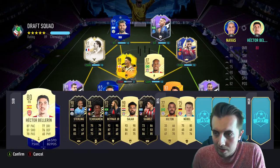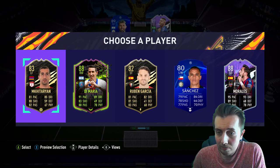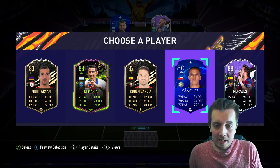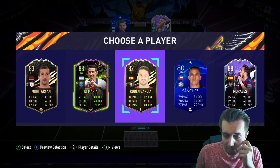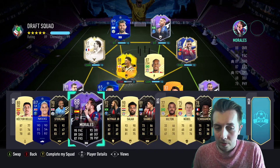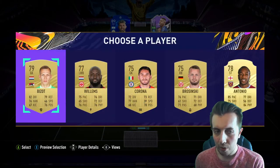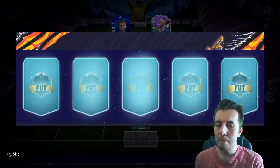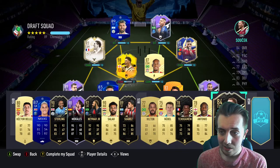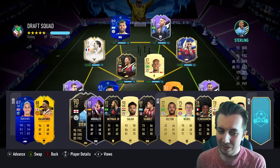Navas goes on for Nubel — our 89 rated draft, the highest rated draft ever! We'll take... it's really between Sanchez and Ruben Garcia. I haven't seen Morales yet — first time — and he can go on for Tuchimene, nailed it. Come on big player. We actually got Suchek — quite a big player. We can stick him right there, gets 100 chemistry, and that gets Hector Bellerin off the bench.